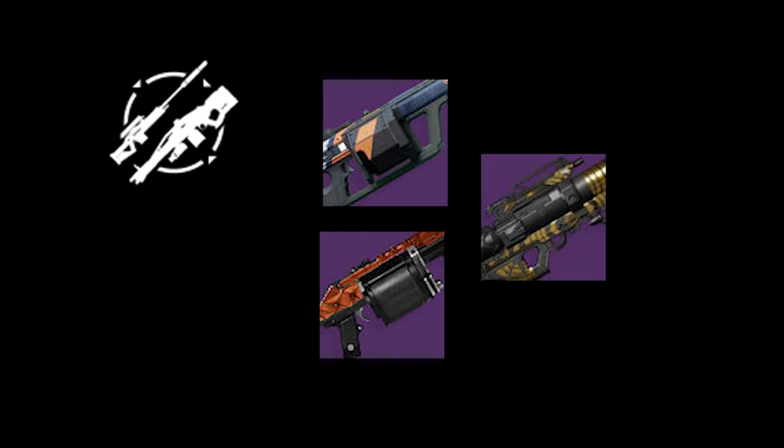The cool thing about Envious Arsenal is it's the new damage rotation perk that Bungie has made. It's on quite a few weapons, and ideally it is on a grenade launcher and also on a rocket from Trials. You can also enhance this right away, and the enhanced version also gives a bump in reserves.